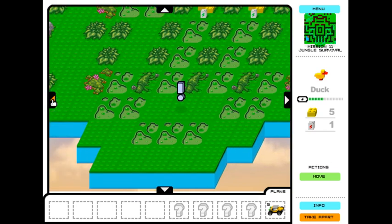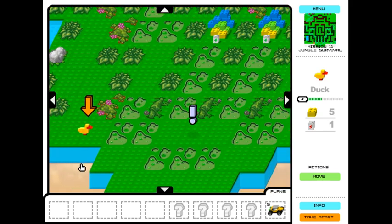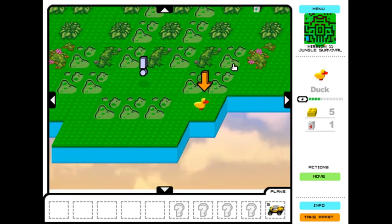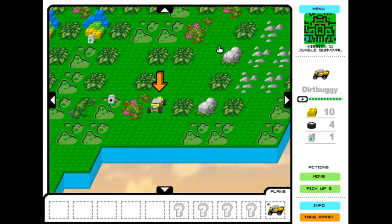There are 5 yellow bricks there, so we need to get our duck there. We want to try to cross as little swamp as possible, because our duck is already almost out of power. We're going to commit suicide, but it's fine because we have enough bricks to work with.